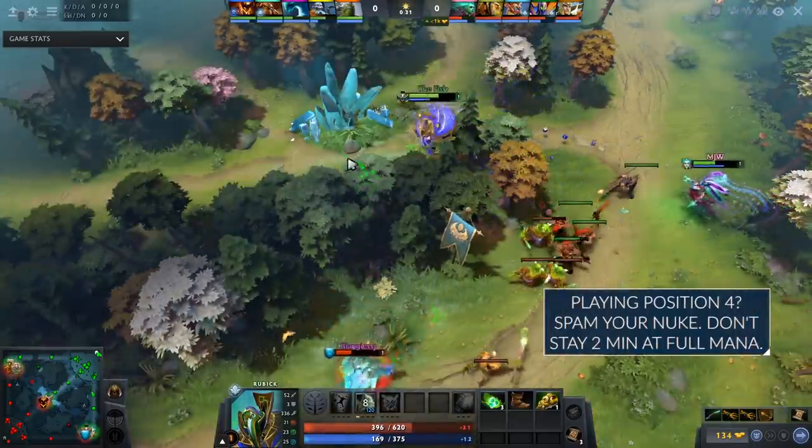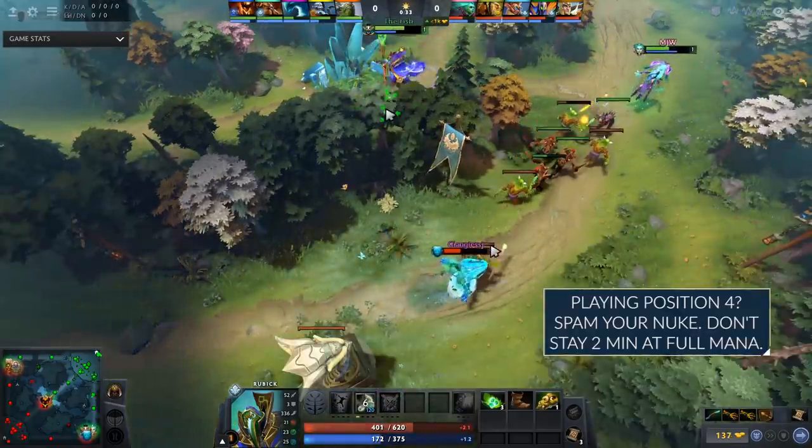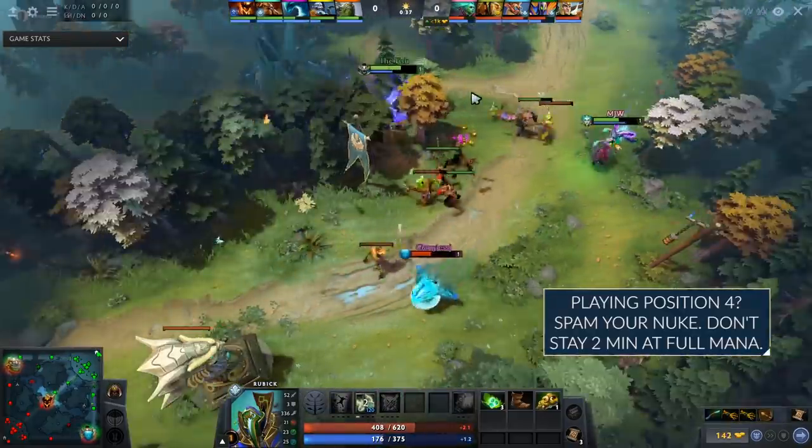In my opinion, one of the major weaknesses of position 4 players who play with a nuke is that they simply do not cast their spells. I want you to run out of mana, even if you don't have mana regen. Even though he doesn't have mana regen, I'm glad that he's doing this just to take favorable trades.